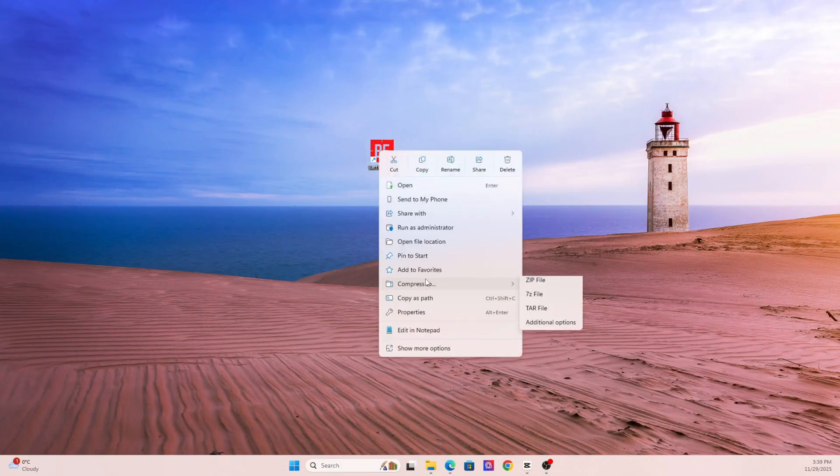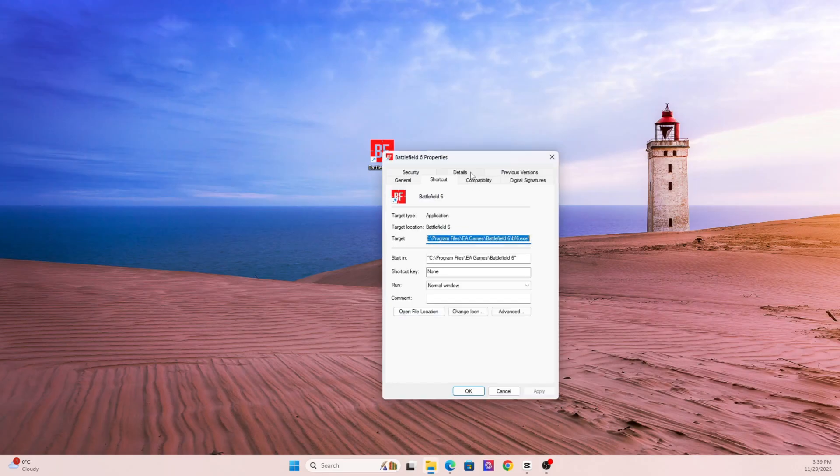Now let's move on to section five: run the game as admin and disable fullscreen optimizations. Some games need administrator access to write logs, shader data, and setting files — without it, they can hang or crash. Right-click on the game's EXE file, go to Properties, then Compatibility. Check 'Run this program as administrator,' check 'Disable Fullscreen Optimizations,' then click High DPI Settings and turn off DPI Override. It's a small tweak that has solved quite a few black screen and alt-tab issues.